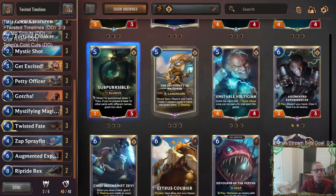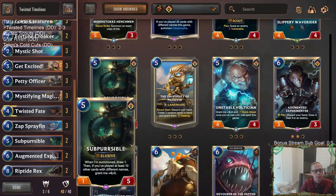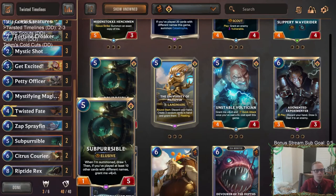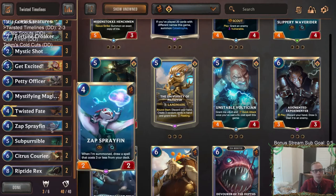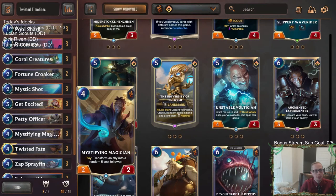Maybe just playing Sub-Percival over Augmented Experimenter for card draw. Let's get rid of Gotcha, get rid of Experimenter, and play Sub-Percival and Citrus Courier for our five and six slots. We still get card draw with Sub-Percival and a six-drop with a really cool effect — heal allies, rally. We won't discard our Riptide Rexes. Let's just try that — I like that.